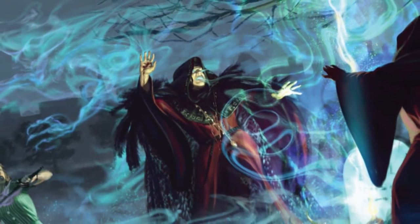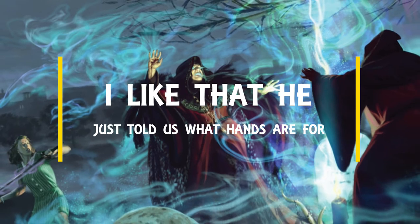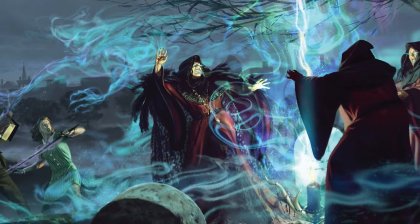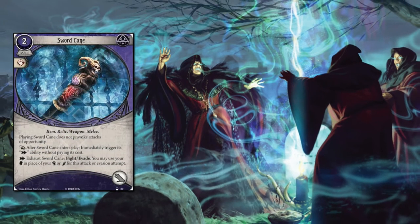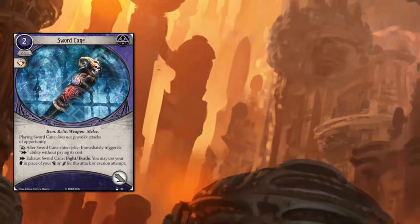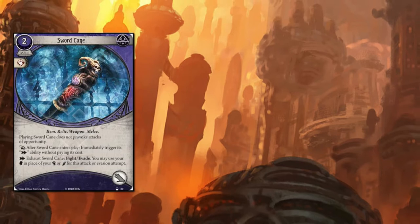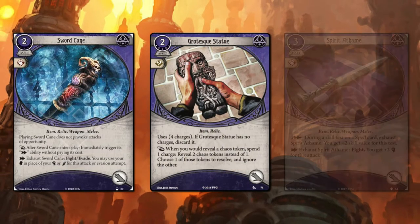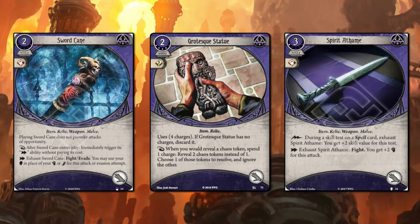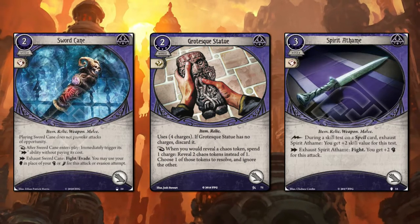So what do we do with our hands in Arkham? Mystics don't necessarily rely on your average gun or cosh, so the only spicy weapon you can start the game with is the recently released Sword Cane. You'll see a lot of 'use your willpower for something else' — and this is a standout card as it's only limited by its once-per-turn use and the fact that it doesn't do extra damage. XP cards like Grotesque Statue and Spirit of Humanity are worthy considerations, with the former offering consistency to the chaos bag and the latter being a cheap upgrade for spell-heavy builds and atypical Mystics with a reasonable baseline combat stat.